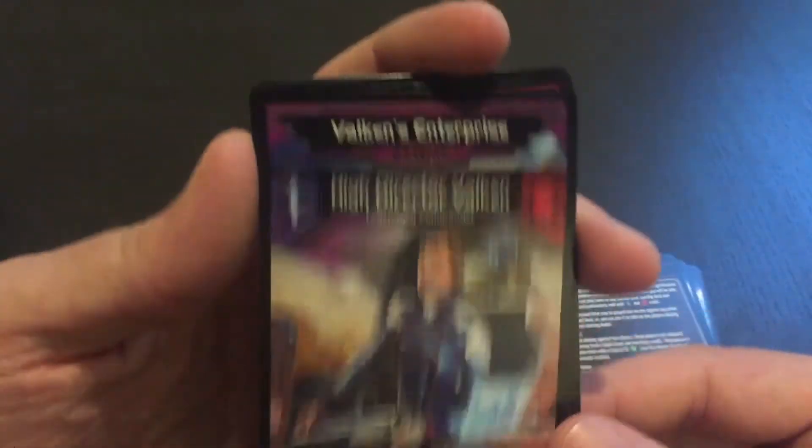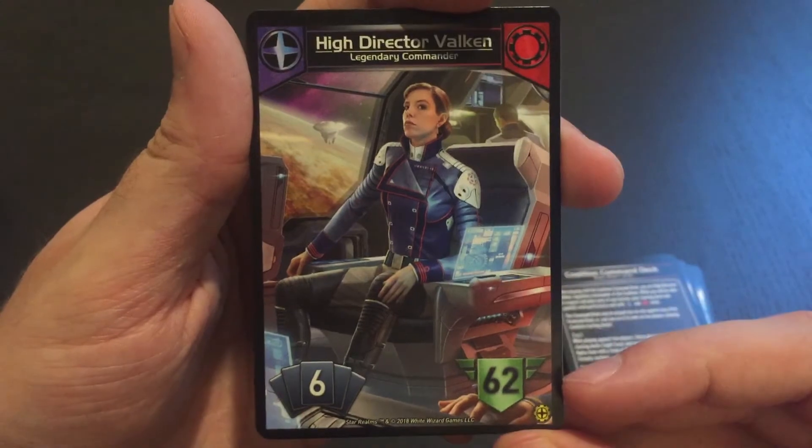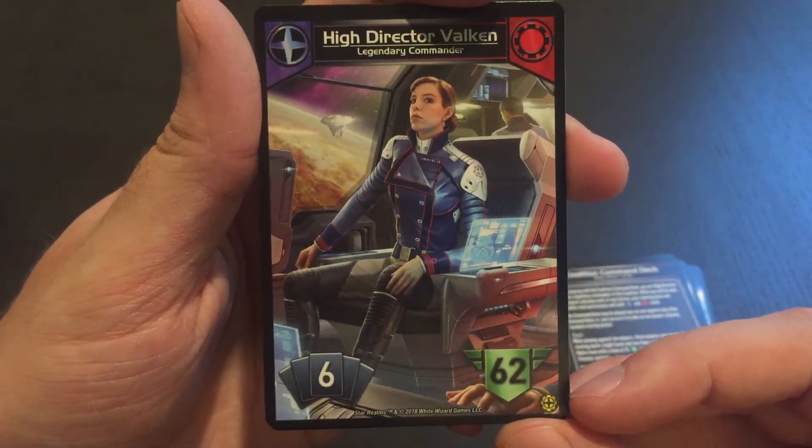And this is what High Director Valkon looks like — 62 authority, with somebody's hand right there on the console. Gets 6 cards per turn.